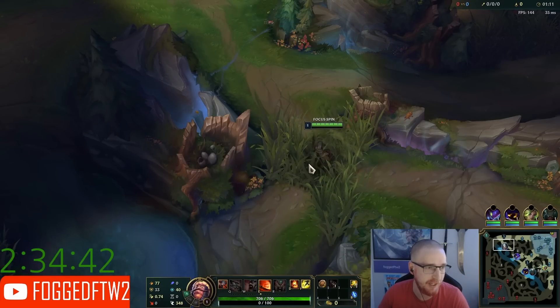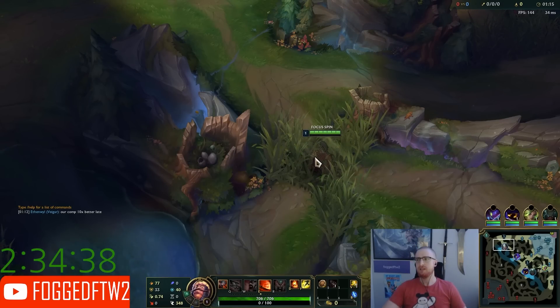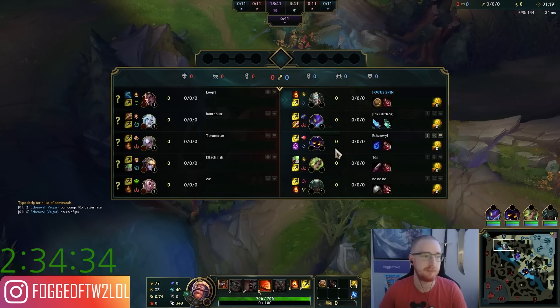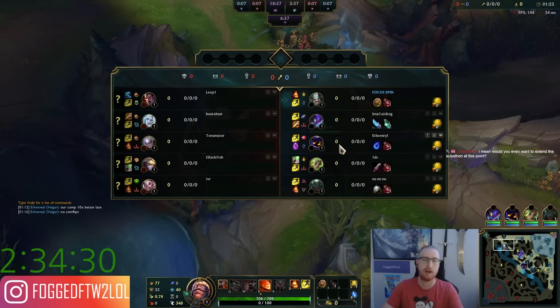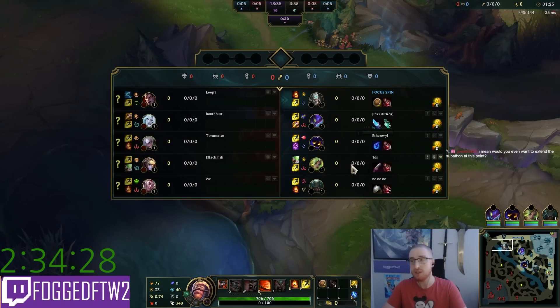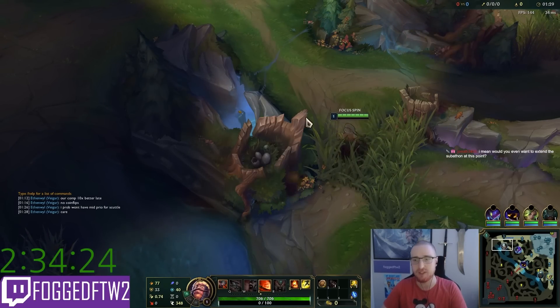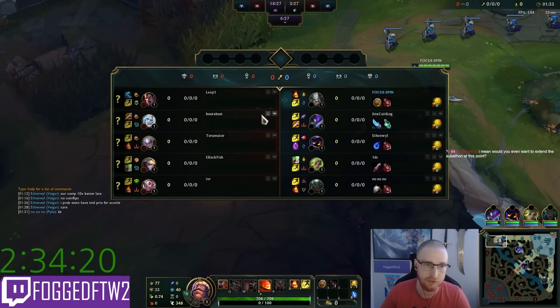Hullbreaker versus inting Scion — yes or no? I just got damage, man. Like if the guy's inting into you, try to get plates, whatever. Just kill him and keep killing him. Build early armor pen. I would go Kraken, and honestly you can even go second item Serylda's if he's building a lot of armor. But if he's not, if he's building Hullbreaker shit, just go Navori and Lord Dom's.